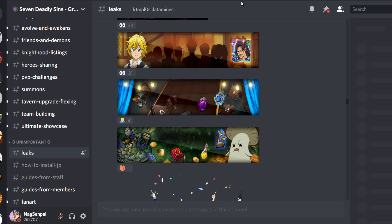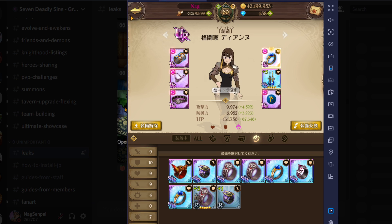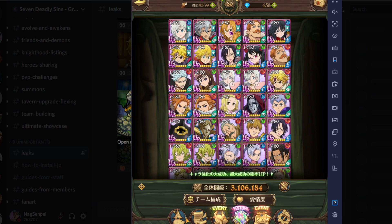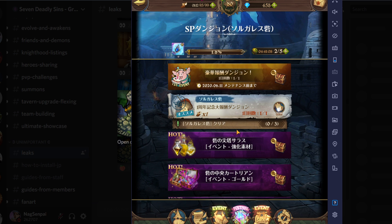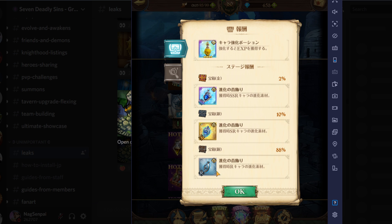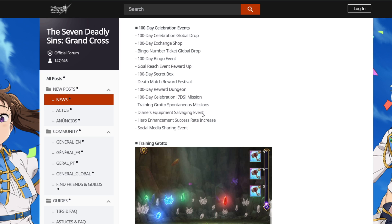Wait — reward dungeon — I think it's this activity. If you go on the SP dungeon right here there is a little activity that costs one stamina and gives you all designs right here — one of each book designs — and it gives you one pendant. Not one of each, just a random pendant. Training Grotto! A hundred celebration, sins mission, training grotto spontaneous mission. These are just random missions that appear while you're doing the training grotto.